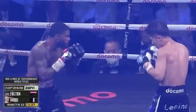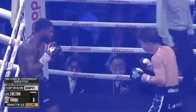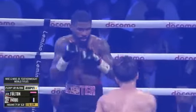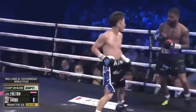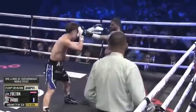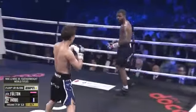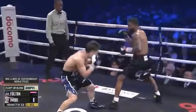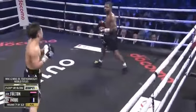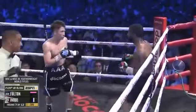Inoue comes right back, returns fire immediately — a lot of those shots deflected. Good defense from Fulton; I've been amazed at how well he's been blocking and deflecting shots. Some stuff is getting in, no doubt, but I'm amazed how well he's taking those shots from Inoue — that speed and power is unreal. Right hand over the top, counter right hand from Fulton. Back to the body from Inoue. Inoue never stops hunting for that knockout — always looking for the punch combination.